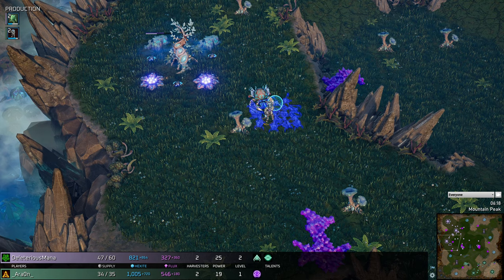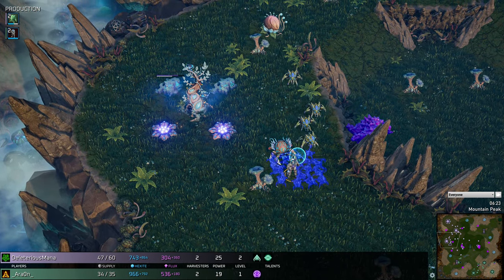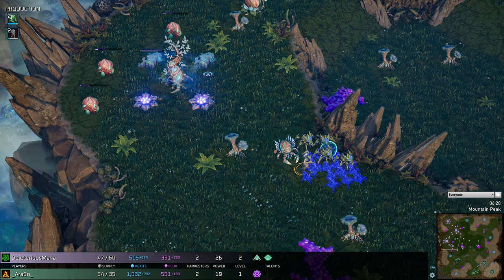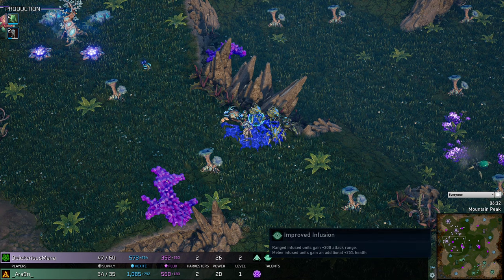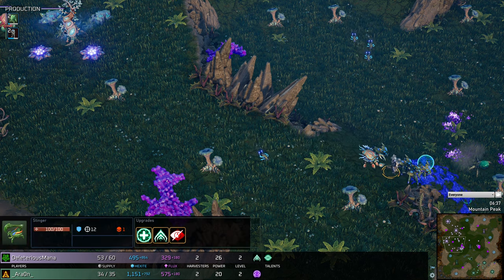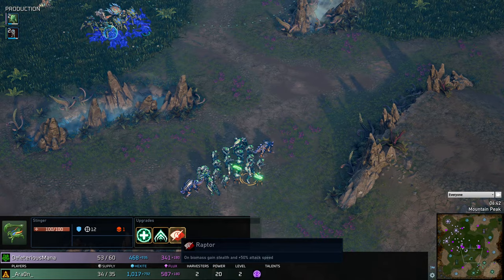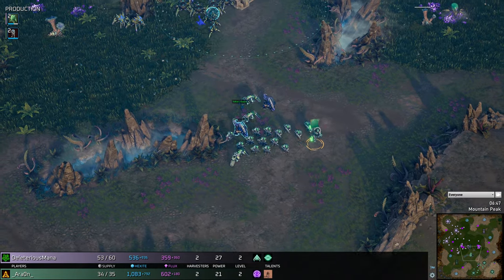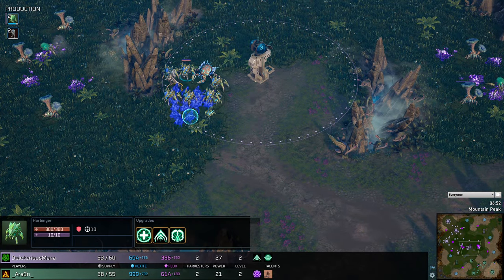The Grell Stingers now have an upgrade that makes them stealth on grass — a really nice one that means the enemy can sometimes struggle to see what they're up against. The Grell also now have Harbingers, a ranged unit. Up to this point they've mostly relied on melee apart from the Tech Hero, but adding the Harbinger creates another element. The Legion do have ranged Thralls that can kite, but up against Harbingers, the Grell could be in a good spot. Expect some infused units popping out soon.